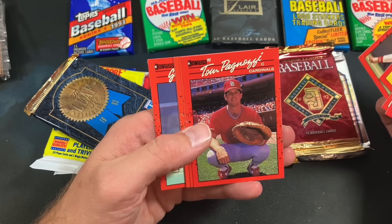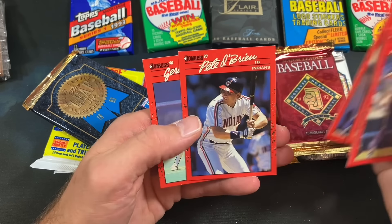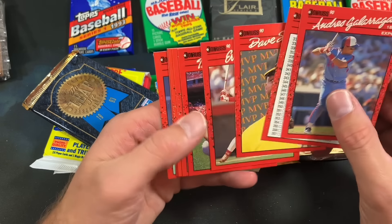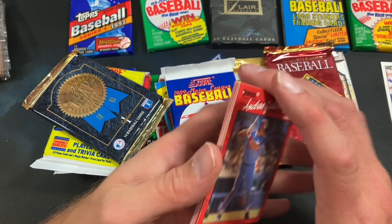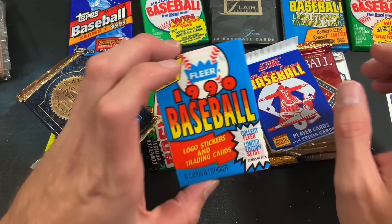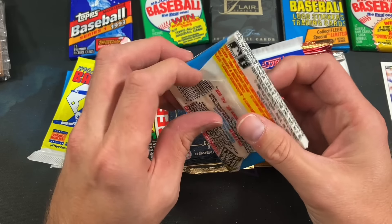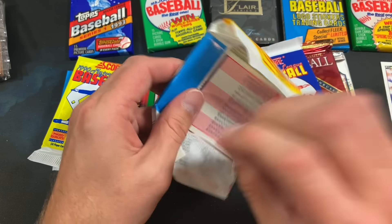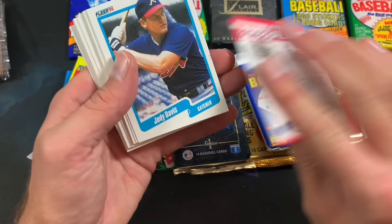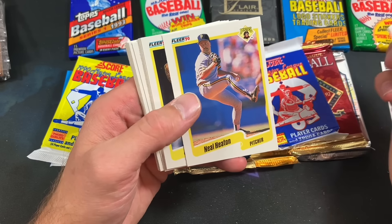There's a Big Cat checklist, Dave Stewart sweating his ass off in that photo, Eric Davis again, Tom Pagnozzi, Herb Winningham, Steve Sax, Pete O'Brien, and Gerald Young. No rookies, but every time I see this set I just have memories of 1990 — these were awesome cards back then, believe it or not. If you were not alive in 1990 to witness that, it was a different time.